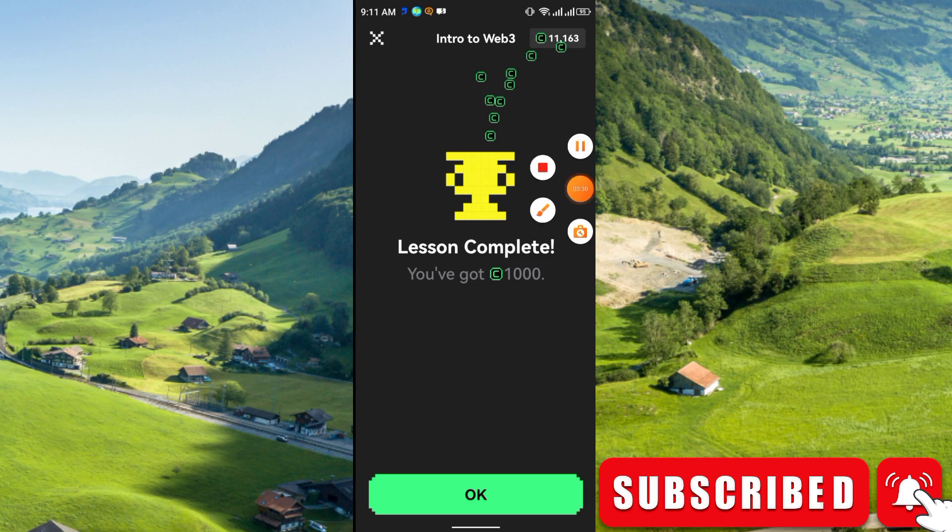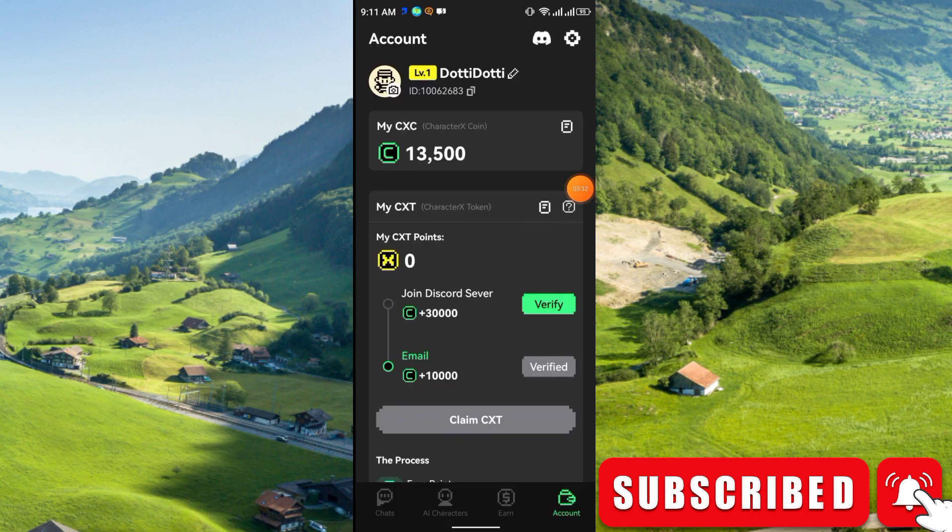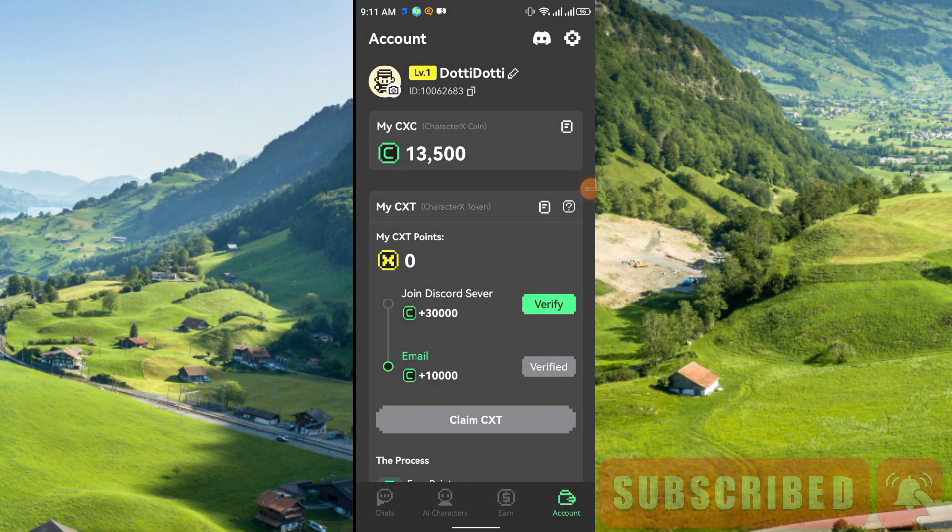Click OK, then go to the Account section at the bottom. Here you will see your total balance — it's showing around 30,500 CXC, that is Character X Coin. As I mentioned, it will be converted to CXT points.